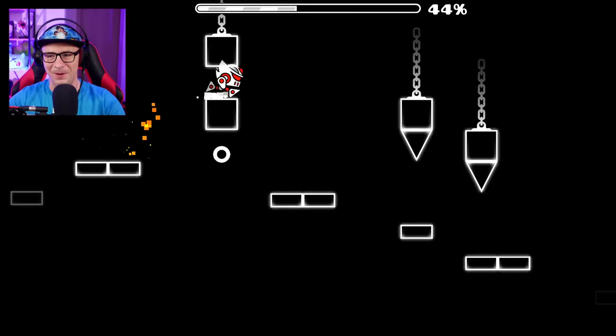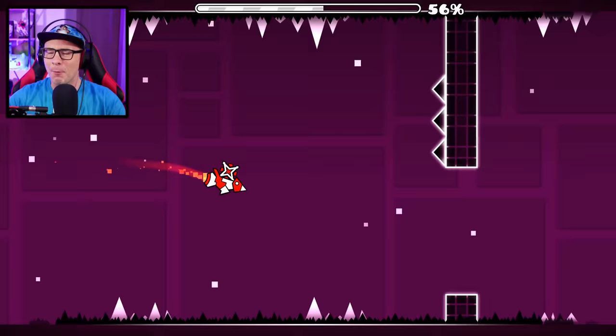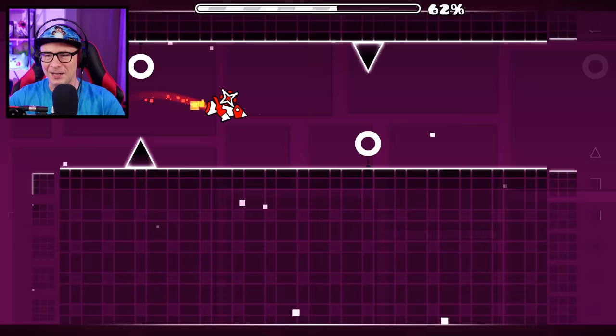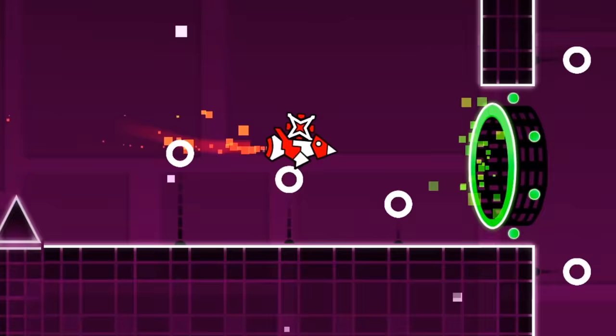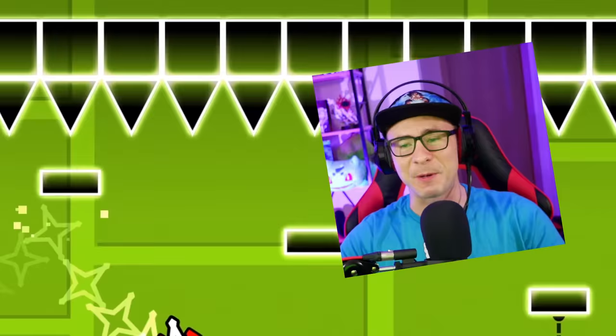Now we're flying — Base After Base robot. So many precise jumps to get into these places, like these one-block gaps and under these spikes, but it's still possible — no bugs! This is what a robot level should be like. I wonder why Dry Out was so bugged on the robot on two different versions. This is going very smoothly. Wait — why am I a cube? You're supposed to be a robot!